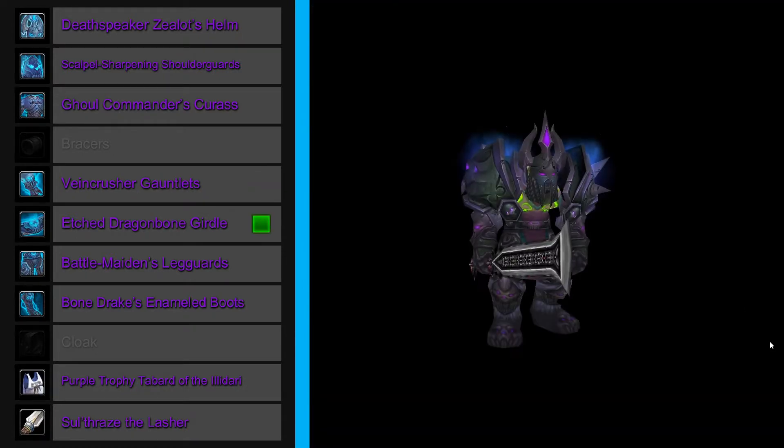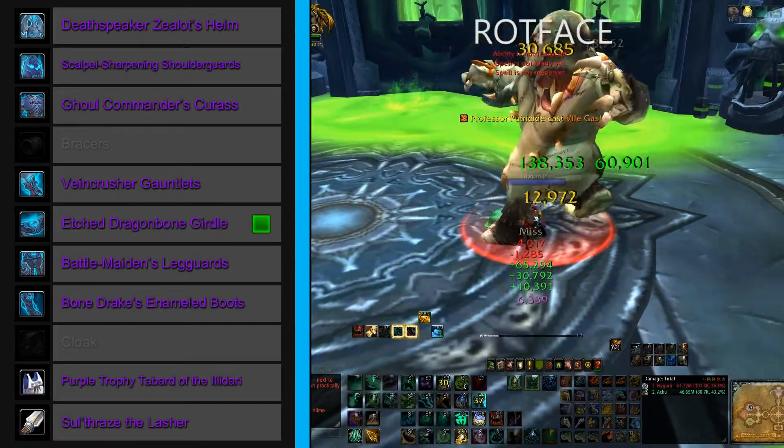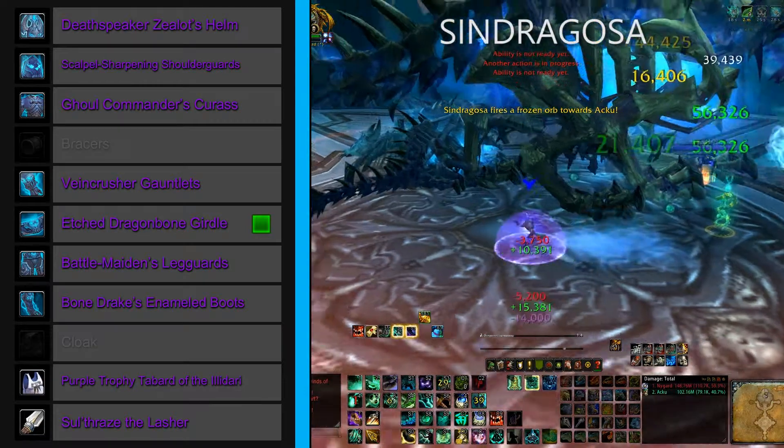To hold up our bracers, we've got an Etched Dragonbone Girdle for the waist. This too has three ways of dropping, the first being Rotface, then from Valithria Dreamwalker, and finally from Sindragosa.